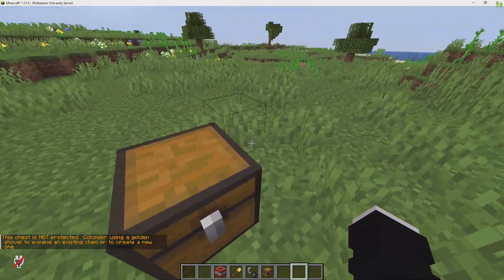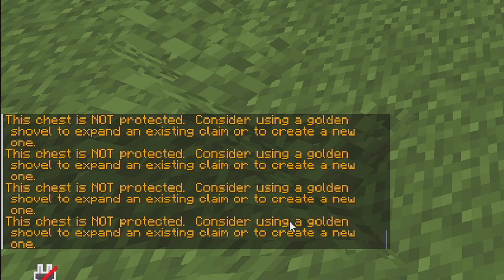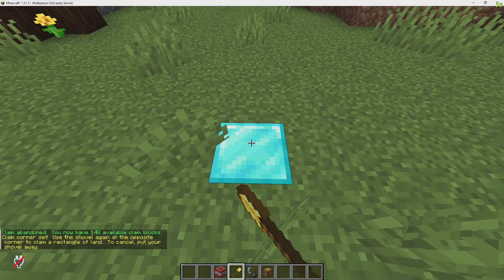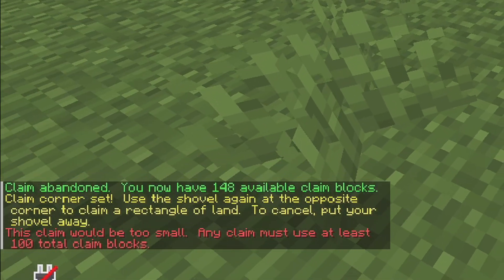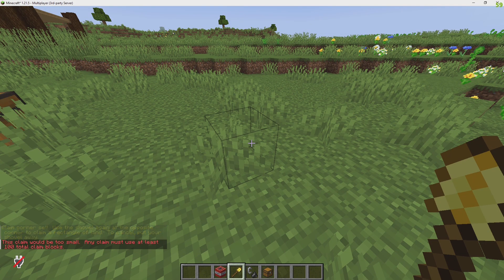But I'm not a new player, so it's not going to automatically claim for me, but it is going to show a message: 'If this chest is not protected, consider using the golden shovel to expand an existing claim or to create a new one.' So if I use a golden shovel and select a corner — it says this claim would be too small; any claim must be at least 100 blocks, but you can set that in the configuration.